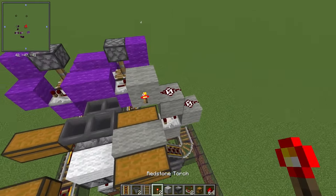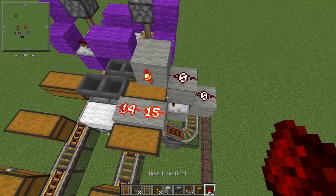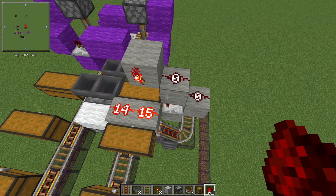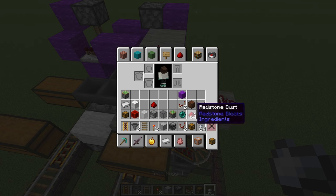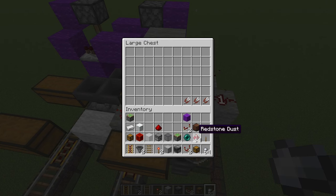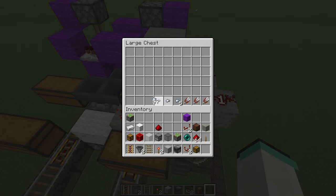Put some redstone on top of the block the comparator is facing, then one more up and a redstone torch. Then two more redstone dust on top of the two solid blocks next to the chest. Configure that chest by adding three shears, then a stack of five items, and one single filter item in every other slot.